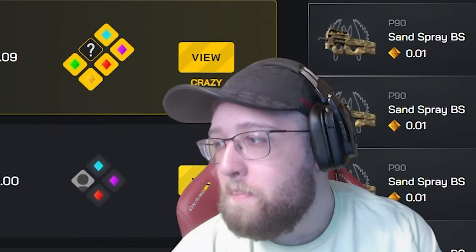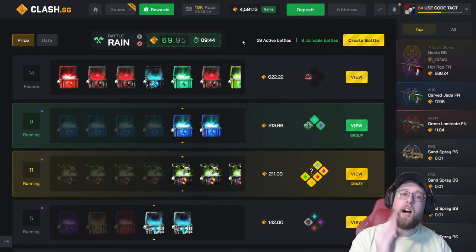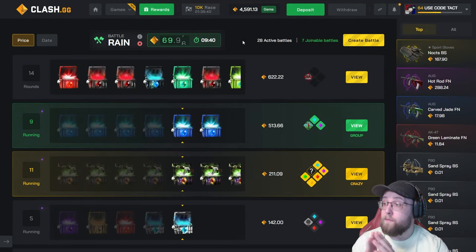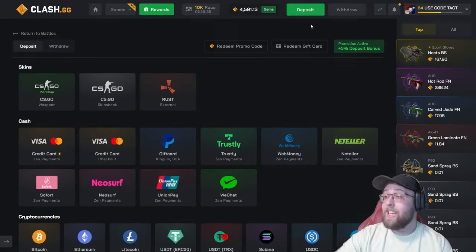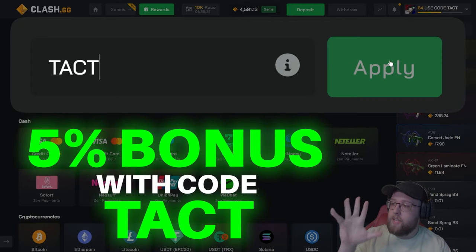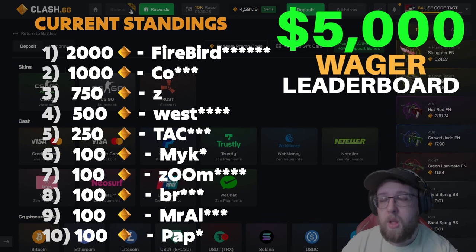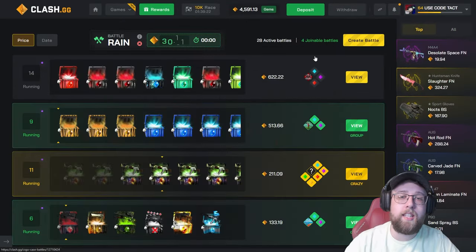What's going on guys, Tact here. Today we are back with another video — we have 4,591 gems deposited. We're going to be doing some case battles on Clash. If you want to play on the website, click the green deposit button at the top right, type in the code T-A-C-T, click apply, you'll get a 5% bonus on all your deposits and be entered into my wager competition for the month of April. Prizes are on the screen right now.